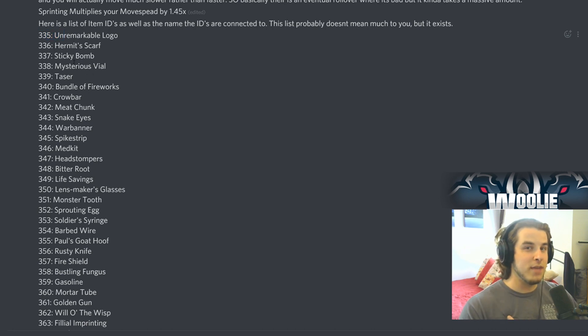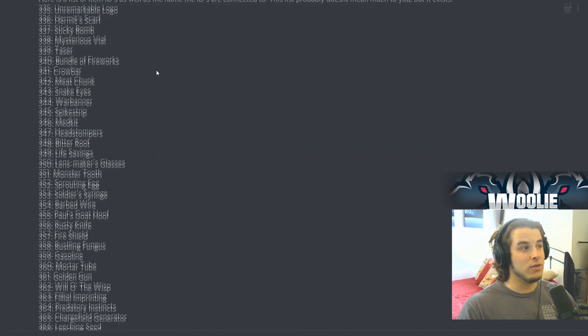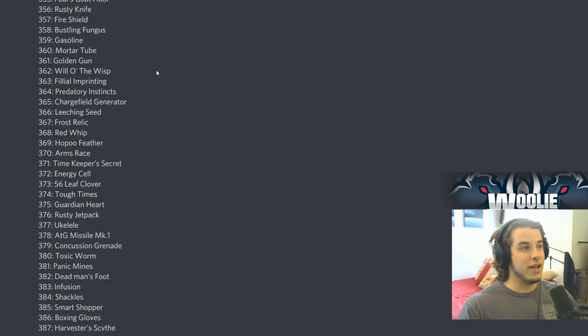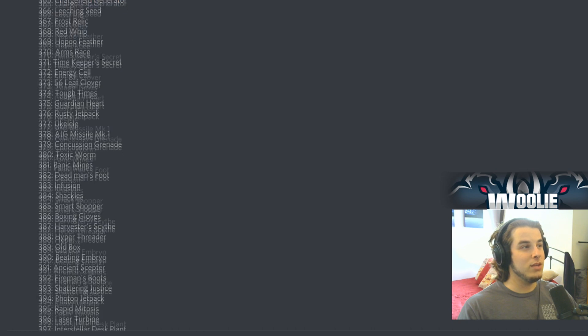I didn't play the first game so I don't really know what any of these items do, except for the ones already in the game like War Banner and Crowbar. If you guys have played the first game and some of these items are in there, leave it in the comments below. Look at all these items — Charge Field Generator, what does that even mean?